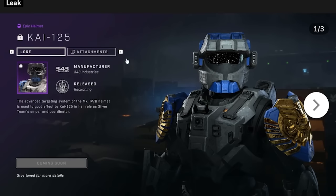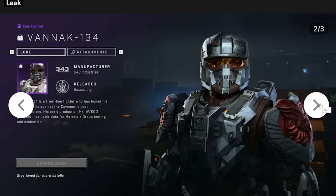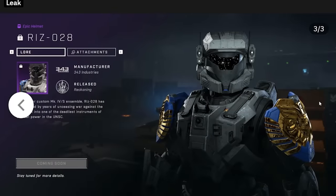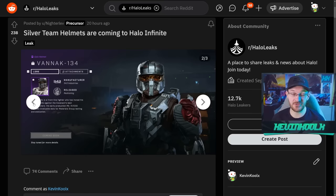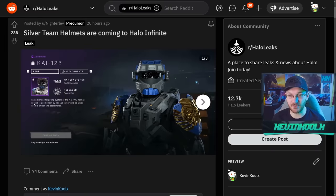Now we have some Halo TV show news — not the show itself, but stuff coming into the game. It looks like Silver Team customization is finally coming into Halo Infinite. As you can see, we have the helmet of Kai-125 and Vannak. I've always liked these helmets and the armor from the TV show. This should have been there when season one first came out, but the issues with 343's development likely caused the delay.